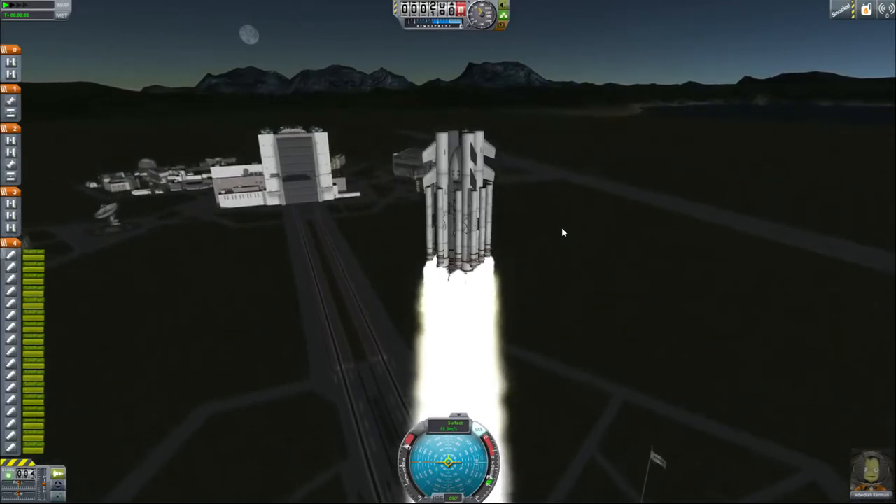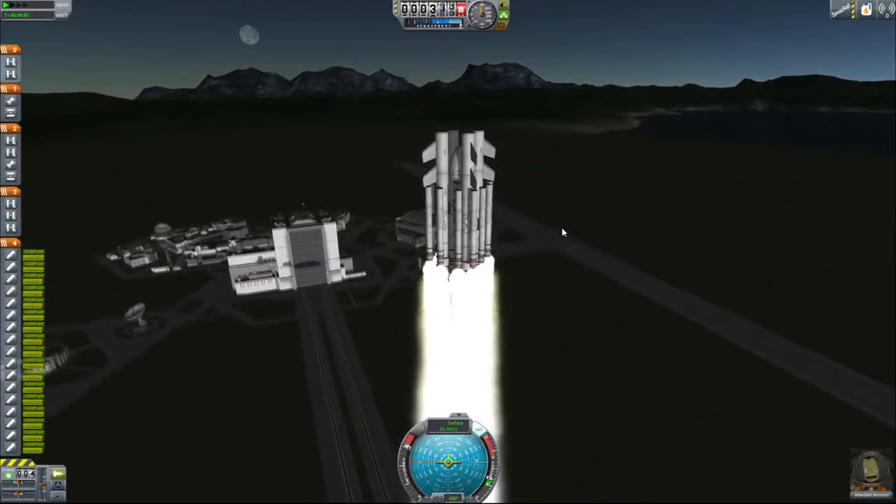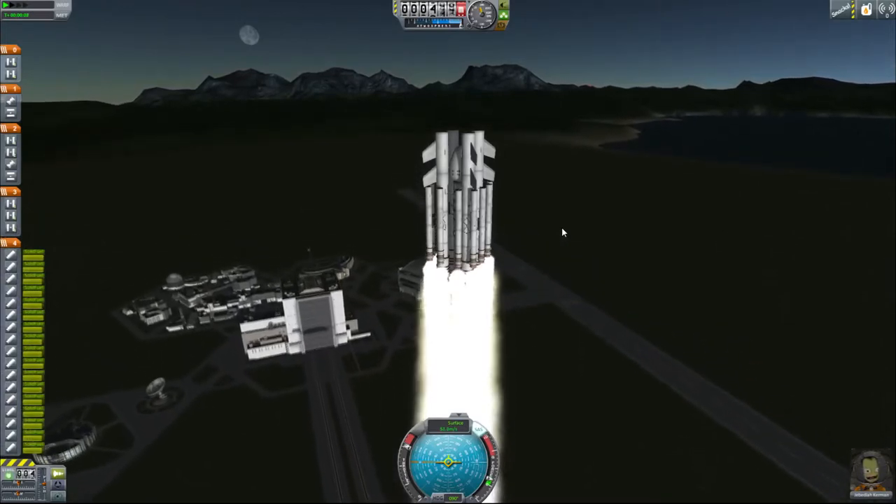The first step of that role is planting a flag on Minmus. After that, he'll be dancing around Minmus and getting all of Minmus' juicy, juicy science.